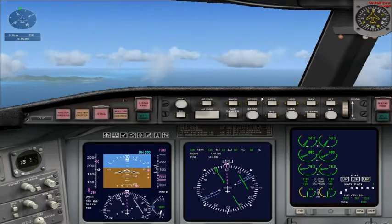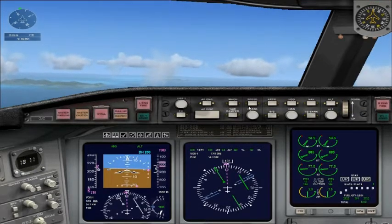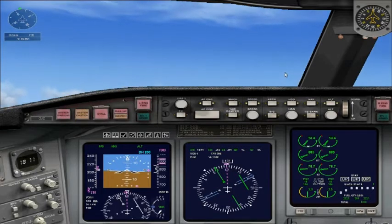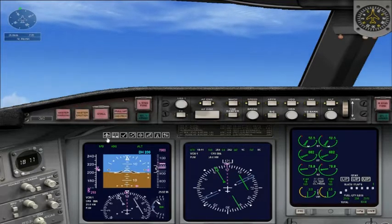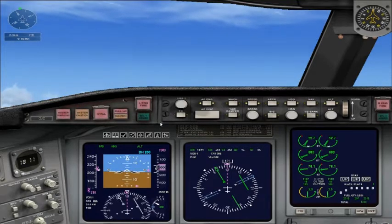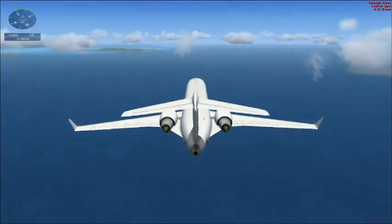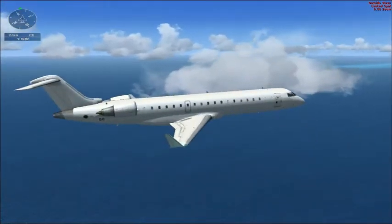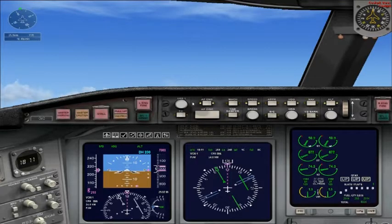What's up guys? Today we're doing the Caribbean landing mission. I will be talking over the co-pilot just because there isn't much time to actually speak in between them speaking. So yeah, this is the Caribbean landing mission. We're flying the Bombardier CRJ-700, both my favourite mission and favourite aircraft on Flight Simulator 10. It's included in the Flight Simulator 10 demo, which is quite fun.